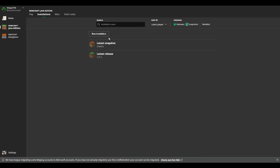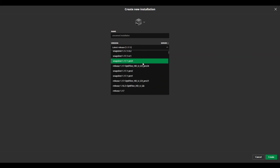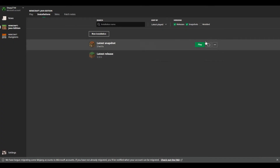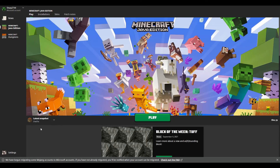If you want to go to past snapshots, what you're going to want to do is click on new installation and keep searching through past snapshots. As you can see, there are a lot of them. Those are past snapshots and you most likely want to play on the latest one, which will always be here since you cannot delete it. You can simply press play here, or go back to play and pick through the list. Once you have it, just press play and it will start downloading the snapshots.